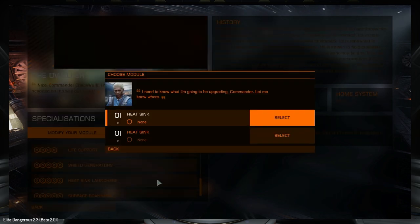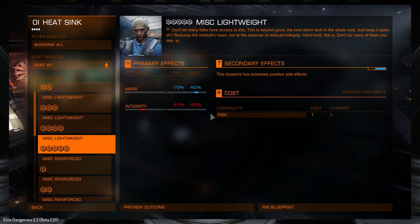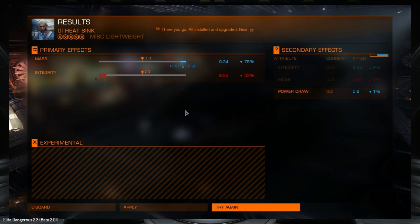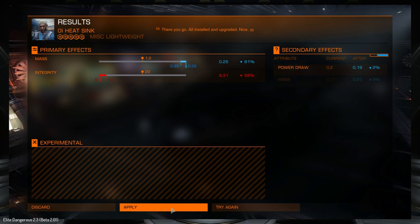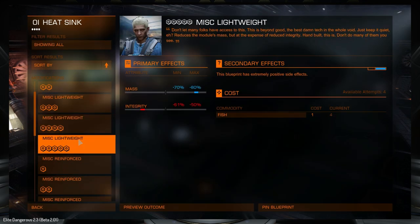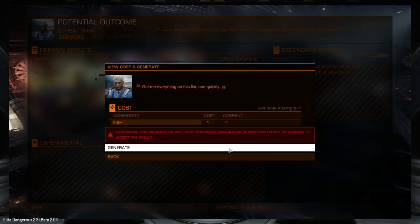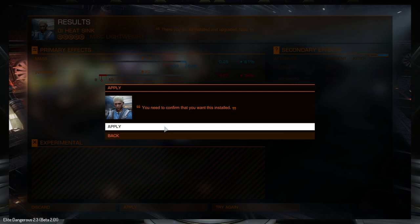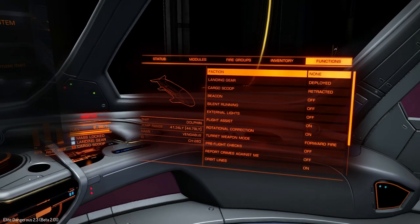Next we're looking at the heatsink launchers - these can also be rolled for lightweight and can go up to 80% lighter. First roll came in at 75%, so I'm going to roll a few more times. We got one over the maximum at 81% with a power draw reduction as well - applying that. Then rolling the second heatsink launcher with four rolls left - and we get almost exactly the same result: 81% with an integrity increase instead. Applying that too has taken our jump range to 41.34 light years.